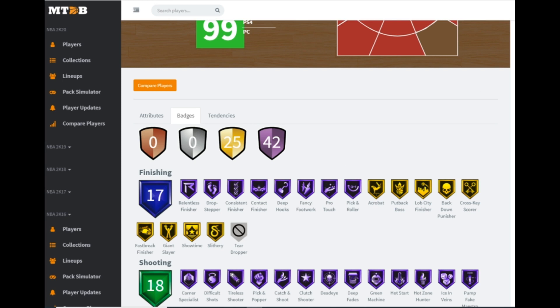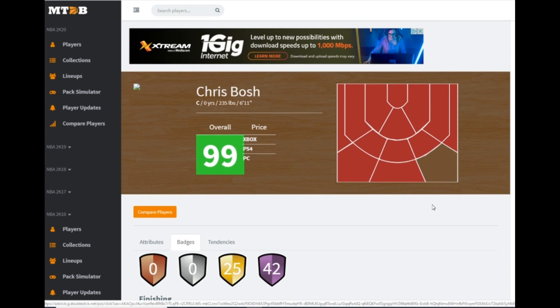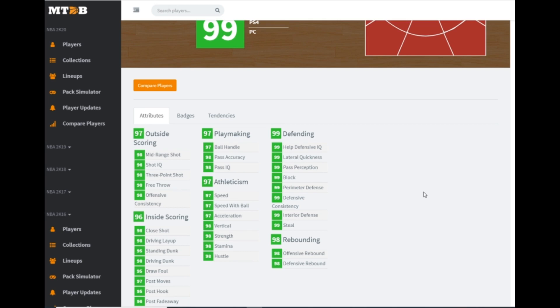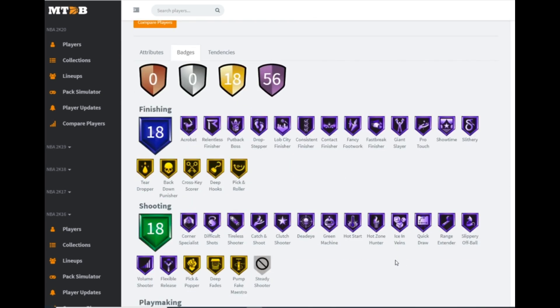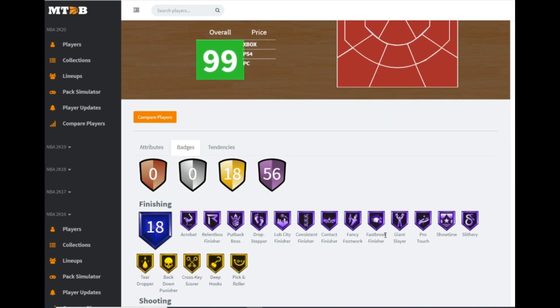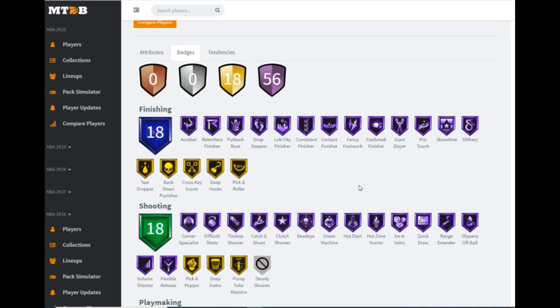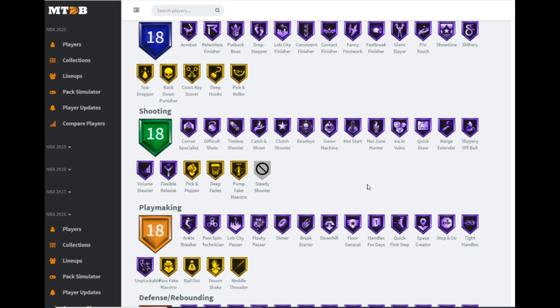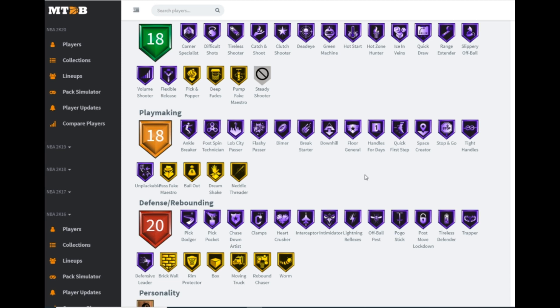The set reward is Galaxy Opal Scotty Pippen at 6'8 — his lowest stat appears to be a 95, so basically every stat is maxed out. He has literally every badge in the game besides steady shooter. It all comes down to his release. If they gave him a better release he might be worth it; if not, he won't be. 13 hall of fame finishing badges with five on gold. Shooting wise: 14 hall of famers including range extender and quick draw. Playmaking wise: 14 hall of famers — handles for days, quick first step, unpluckable, stop and go, tight handles, downhill, needle threader on gold. Defensive wise: hall of fame pick dodger, pickpocket, clamps, interceptor, intimidator, pogo stick, post move lockdown, and tireless defender. Scotty Pippen can do it all — it just comes down to his release.